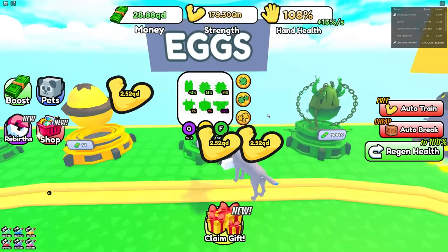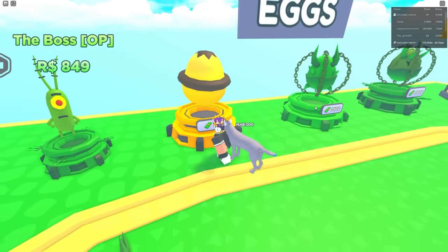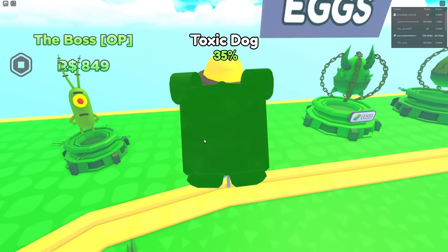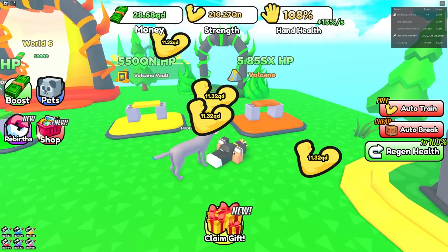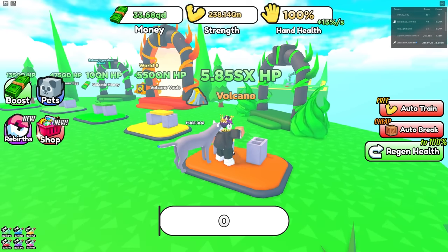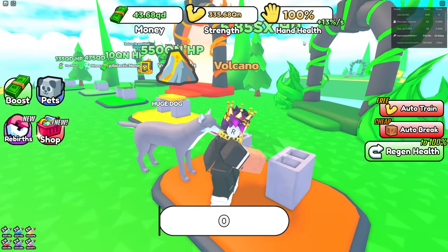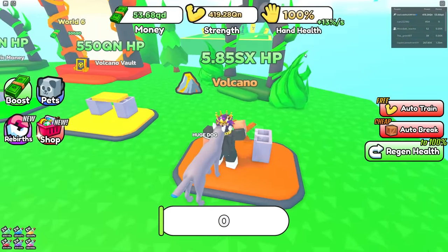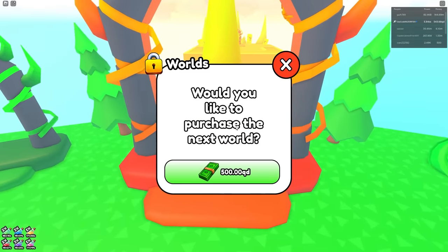The 25 QD egg is literally broken, so I'm gonna just buy the 5 trillion thing and stack my entire pet team with Toxic Dogs. There we go, we got a lot of Toxic Dogs — equip best — our team is looking insane. I just gotta sit here and wait until I get to 500 QD to unlock the next area. My hand health is at 108 somehow. I need 500 QD — it won't take that long. There we go, got 500 QD — let's go to the next world!